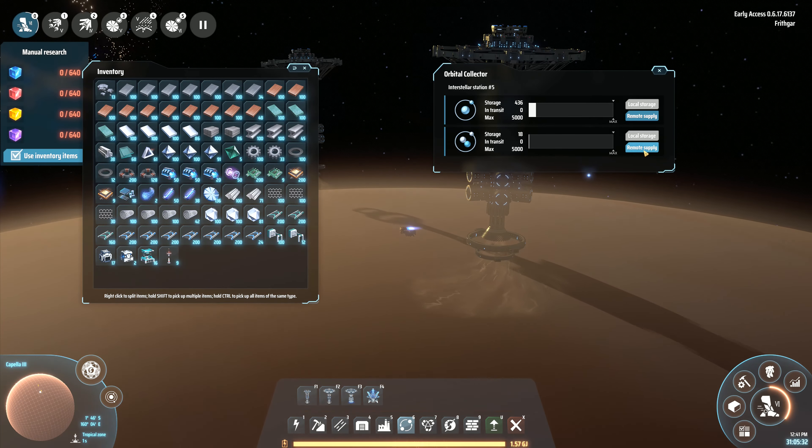That one is already set to remote supply and it's starting to gather up materials. If I go and have a look in this one, we're about halfway full on the hydrogen in there. And we've got 67 deuterium in here as well. So now what I want to do is leave this planet.